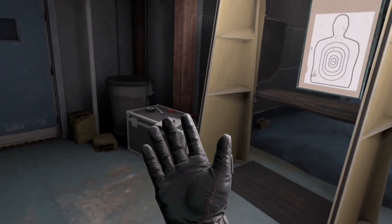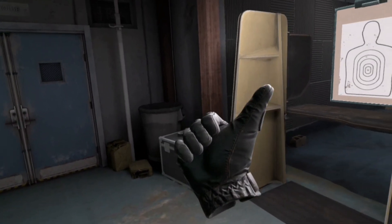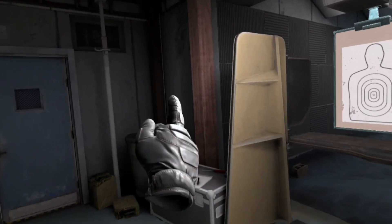If you want to do one of my favorites — not kid friendly — the flip off: you grip, hold the back trigger, and then hold B. As you can see, it makes the flip off finger.